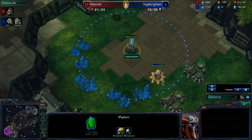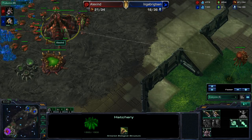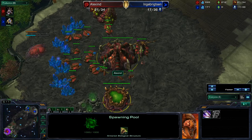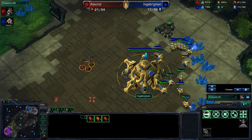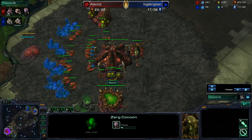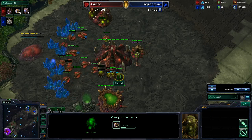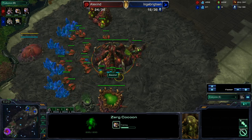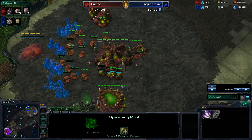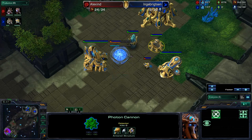He does have that cannon that finished down in the base. I'm extremely surprised that Sen let that cannon finish. It looks like Alexine is just going right into a roach warren and going for this sort of ling-roach all-in build. Not going to be as efficient as possible — if you are going to stay on one base for this long, it's kind of risky to invest only half of your resources into this all-in push.